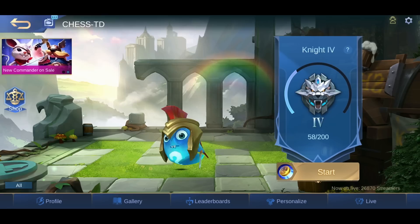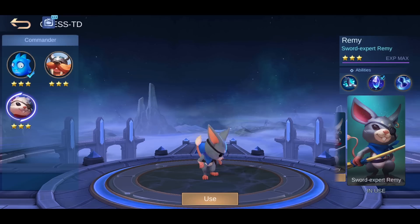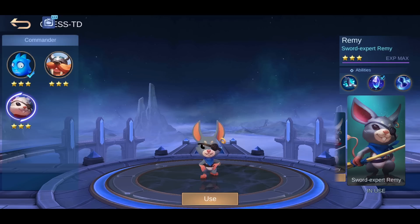But before we do anything else, make sure that you buy the new commander. If you don't know, go to personalize and then click this rat. This rat costs 500 diamonds or 2400 battle points. If you are planning to play Chess TD a lot, I would truly recommend you to buy this commander, because if not, you would be at a huge disadvantage.